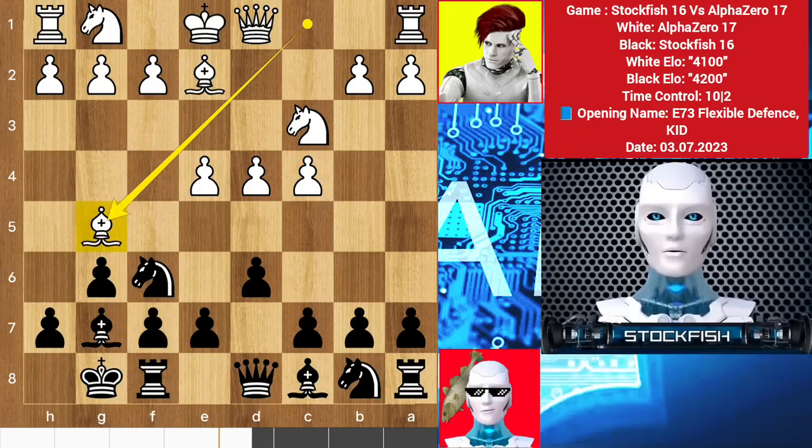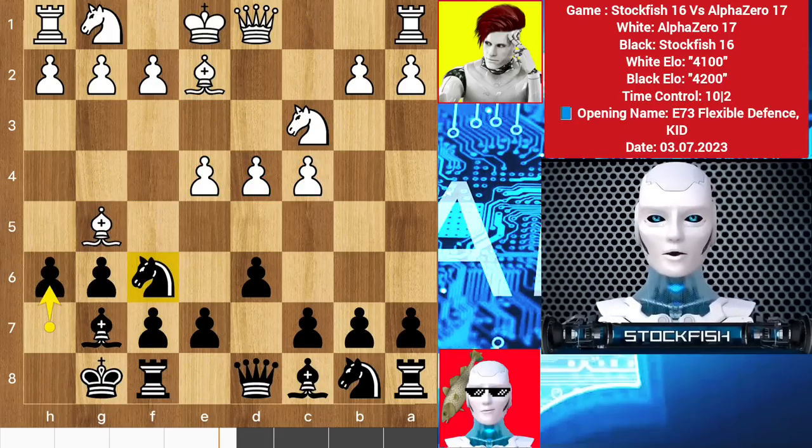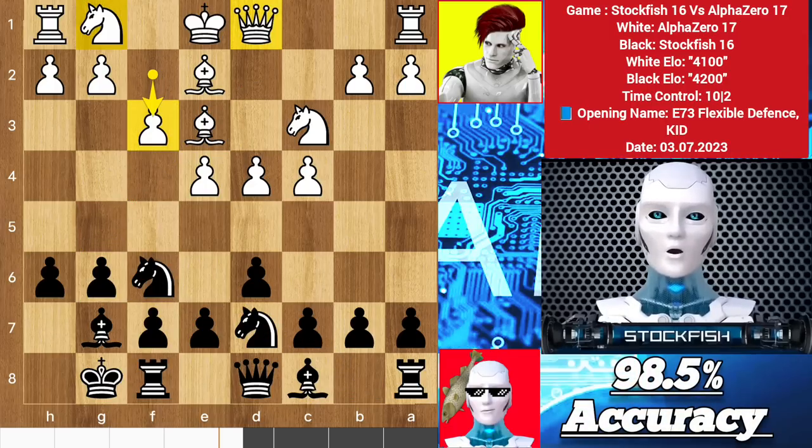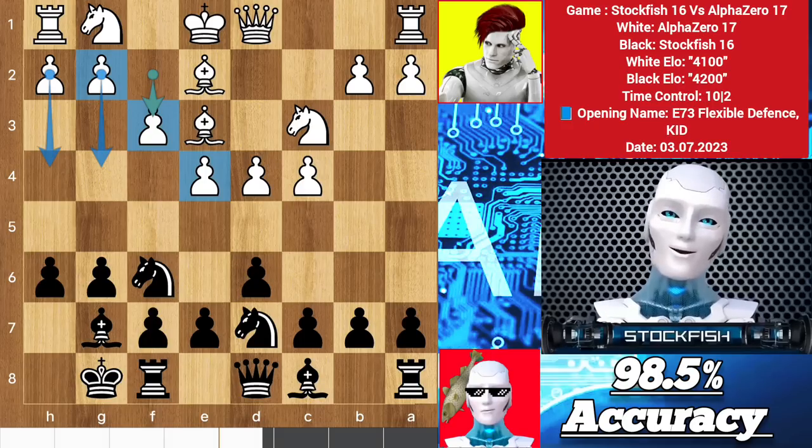Castle, bishop g5, h6. You shouldn't take the knight because the knight isn't as worthy as the dark-square bishop — this is the only piece that can attack on the kingside. So alpha moved back his bishop, knight d7. Alpha then plays f3, making a pawn chain. You might think he will push the kingside pawns, but pushing kingside pawns is not always beneficial.